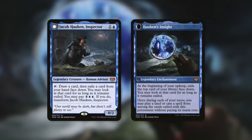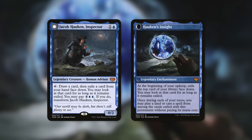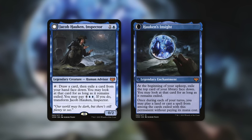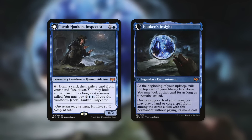Next up, how about Jacob Hawken Inspector slash Hawken's Insight? On the front, a low-to-the-ground commander, a 0/2 human advisor for just one and a blue, with tap: draw a card, then exile a card from your hand face down — you may look at that card for as long as it remains exiled. You may pay four blue blue; if you do, transform Jacob Hawken Inspector. This commander turns into an enchantment itself — Hawken's Insight on the back — where at your upkeep, exile the top card of your library face down, and once during each of your turns you may play a land or cast a spell from among cards exiled with this permanent, paying its mana cost. One with the Multiverse is a card you're definitely going to want to cheat out with a commander like this, and being able to see the top of your library can impact your decisions as well.